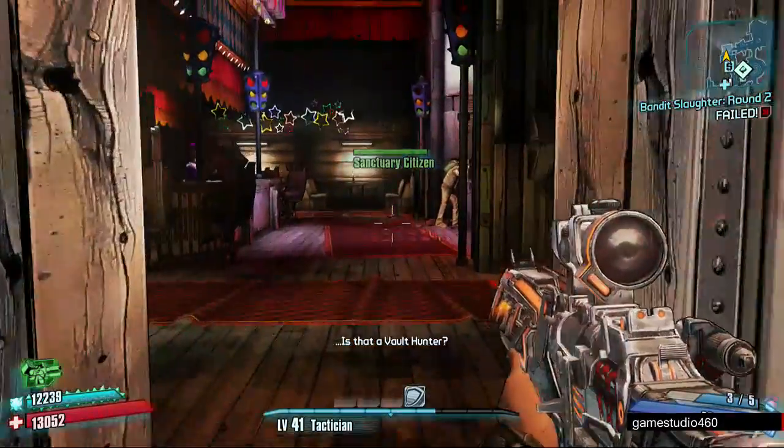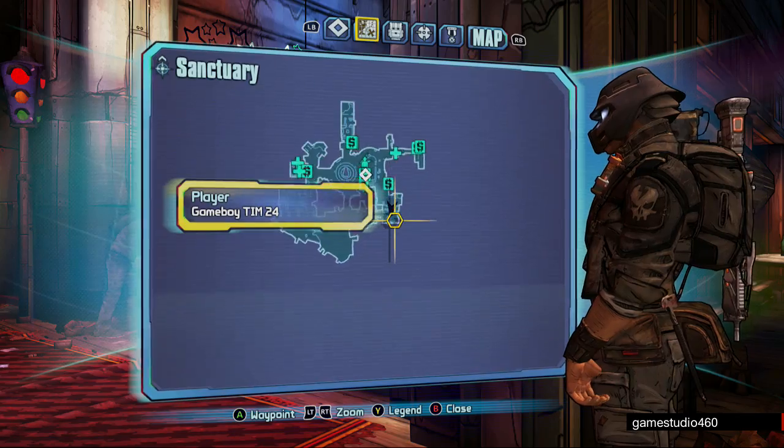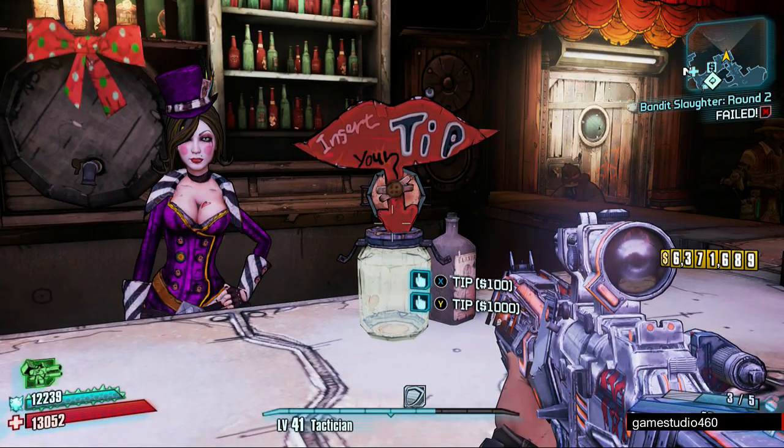Once you're in Sanctuary, whether it's on the ground or in the air, you're going to go to Moxxi's Bar, which is over here — I'm just going to show you, just in case you don't know. Anyway, you can see a tip jar over here and you can tip a hundred or a thousand.